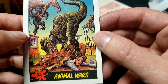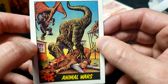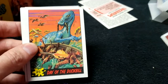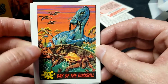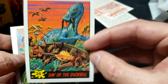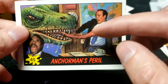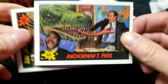Number 34. Day of the Duck Bill, number 25 — notice that this one isn't actually attacking the people, it's just standing up rapidly and knocking their boat over, causing this duck hunter to shoot the other duck hunter. A little more accurate considering the duck bill was a plant eater. I actually did have this one when I was little. Number 24: Anchorman's Peril — did dinosaurs have forked tongues? Look at this guy's face. Number 45.